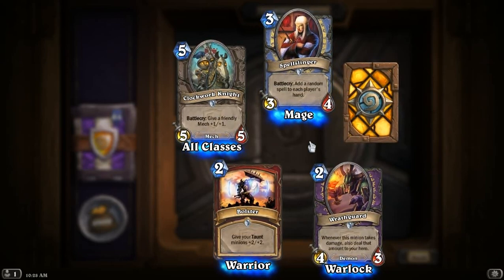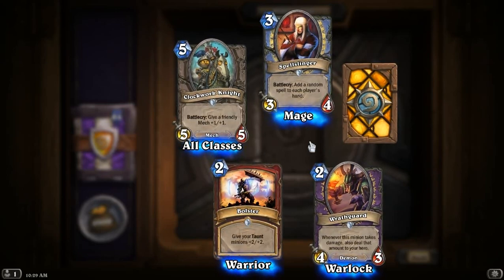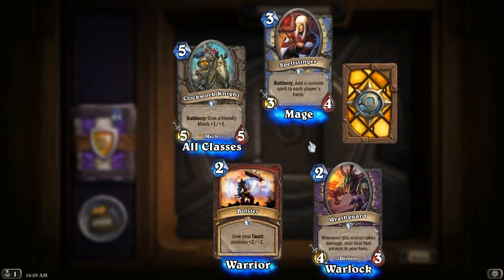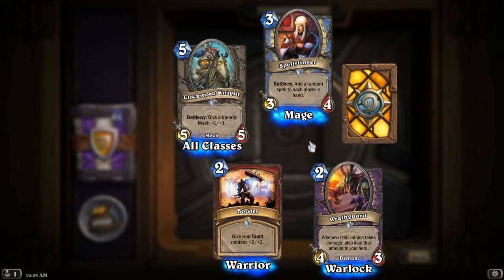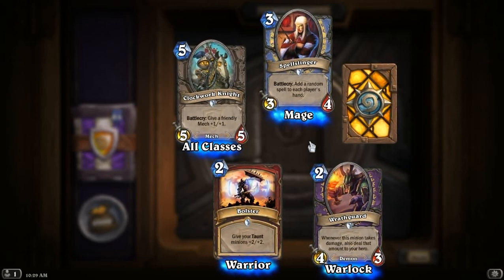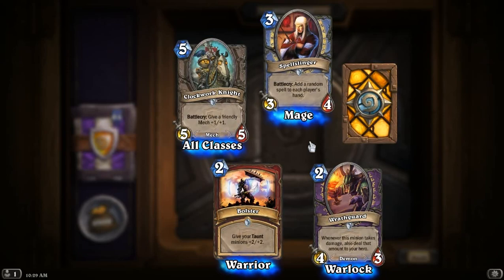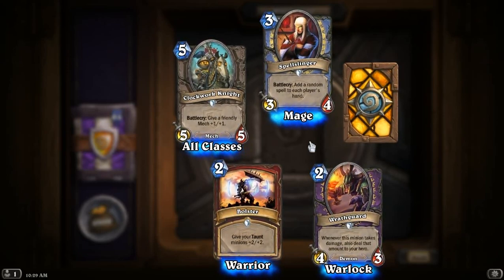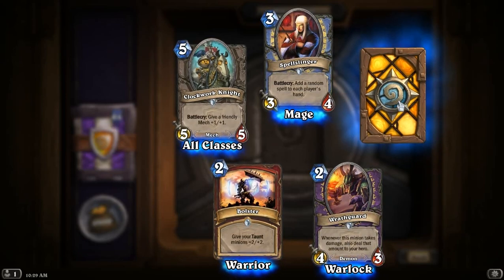Spellslinger! Remember the variants of getting random cards? Here's another one for the mage — give both you and your enemy a random spell from any class. It could be Totemic Might, it could be Assassinate, it could be Fireball or Pyroblast, or it could be some of the new spells. It could be anything. It's gonna help your opponent more, or you more, if you don't have as many cards. The less cards you have, the more this helps you. And it's a 3-4 for 3 — not a bad stat line.